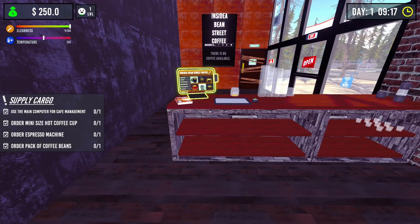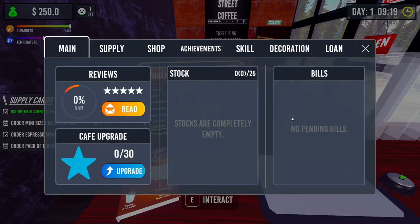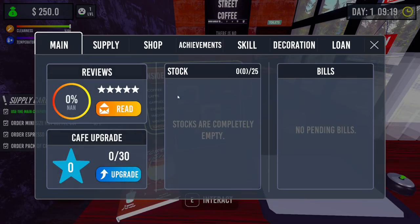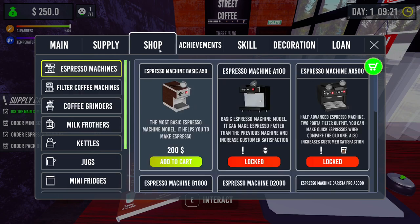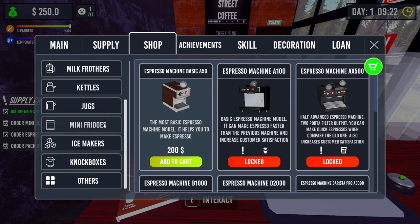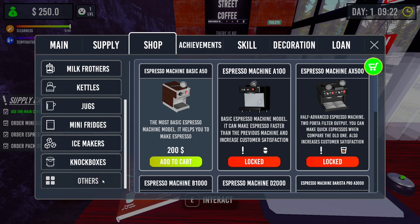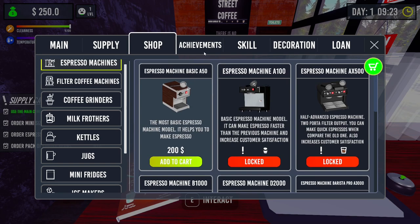Use the main computer for cafe management. We can order a mini size hot coffee cup, an espresso machine, a pack of coffee beans. We've got reviews, stock, bills, supply - milks, cups, syrups, creams, food, other. And under shop we've got filters, mini fridges, ice makers, knock boxes, and loads of different machines. We've got an achievement too.